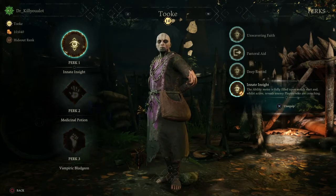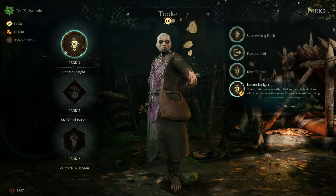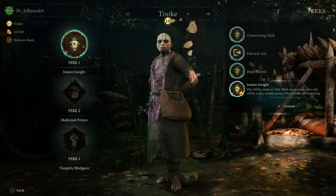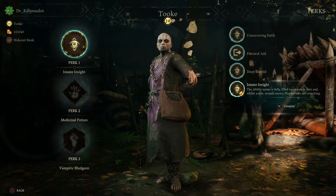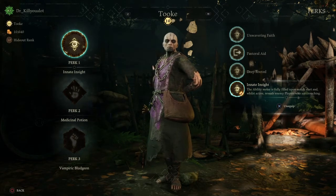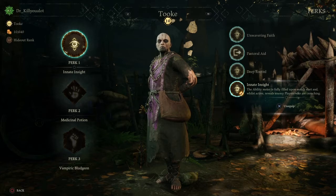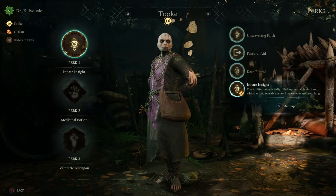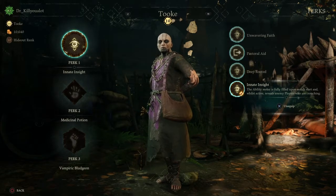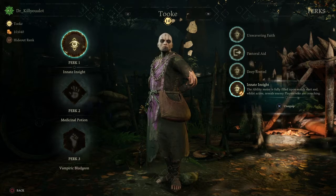Let's quickly have a look at the perks and I'm going to give you my take on them. For his first perk I used Innate Insight, which is basically the ability meter is fully charged at the beginning of the game already. I chose that one because it's very useful to have that straight away, since the ability lets you see enemies in a certain proximity and heal teammates that are close to you. It's good to have it at hand whenever you need it, and I think it's a good perk to play him as intended in his supportive role.